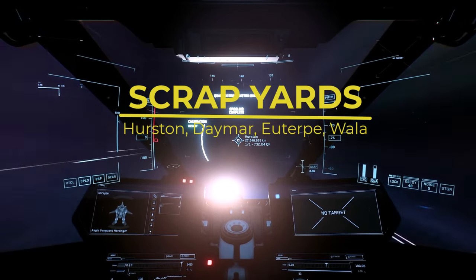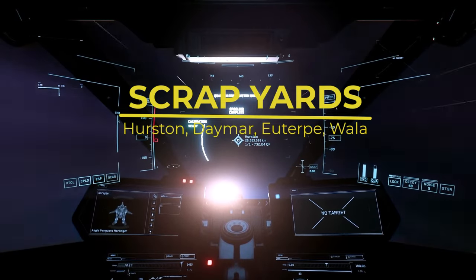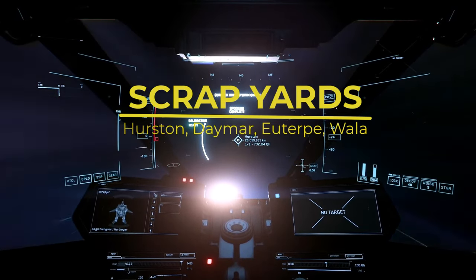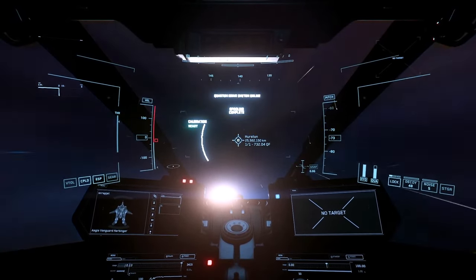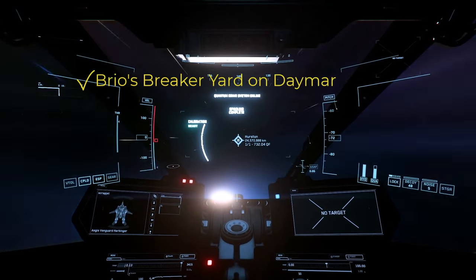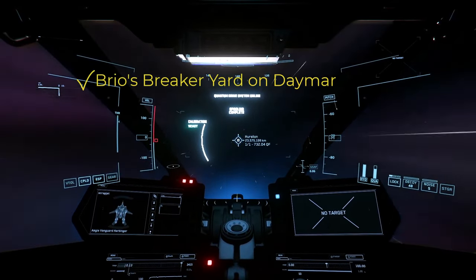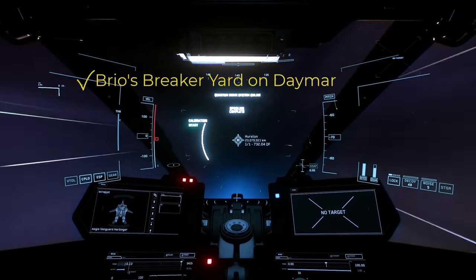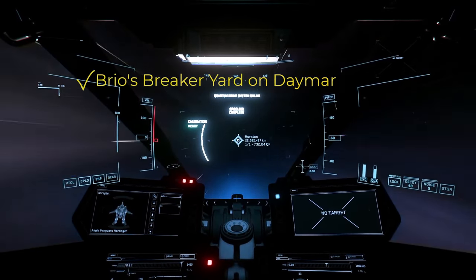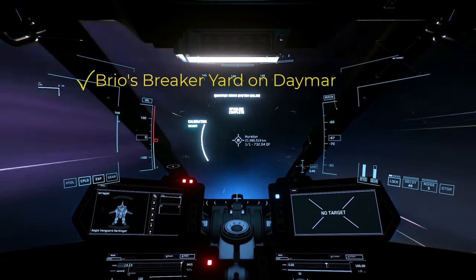The last four locations are all scrapyards and have identical layouts on different planets and moons. First, there's probably the one most of us are familiar with — Brio's Breaker Yard on Daymar. It is, without question, the most notorious place to sell your drugs. I generally don't go there unless I'm on a very low user count server, so I feel confident no one is waiting for me to fly in. There's just too much pirate activity at Brio's for my taste.